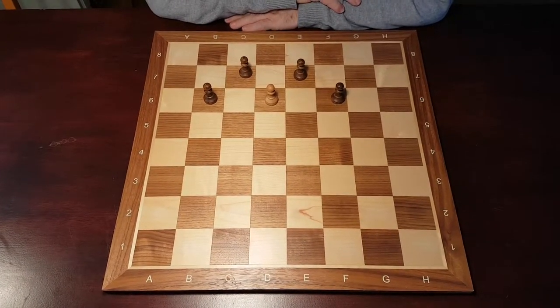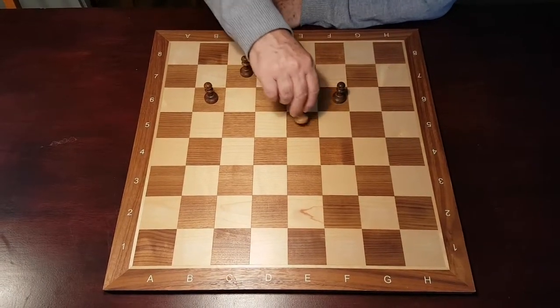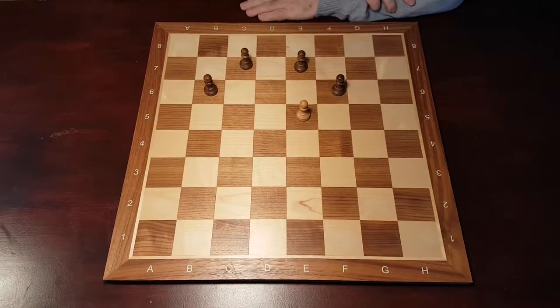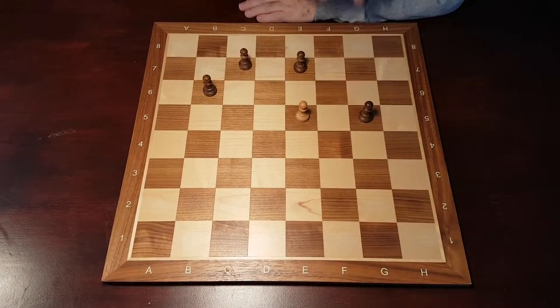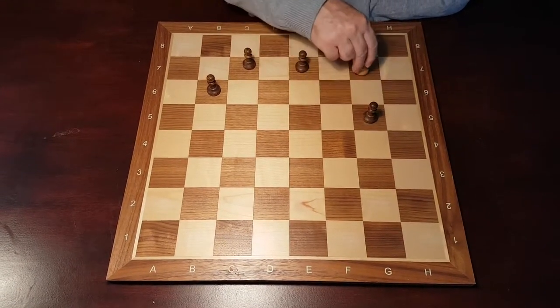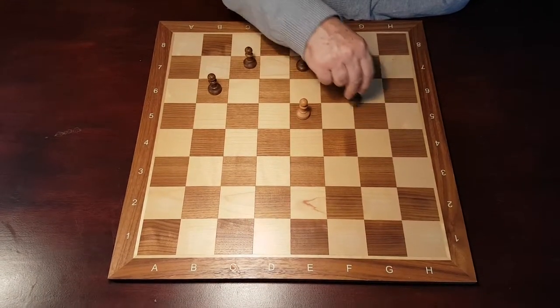The Fox has got to move — it's got to reverse, it can't go forwards anymore. Let's say it comes to this side here. Now the hounds have got a number of moves to consider. Let's have a look at one or two of these. Let's say the hound goes like this — this opens the door for the Fox to come through and no matter what the hounds do they cannot stop the Fox. So this would be a bad move.